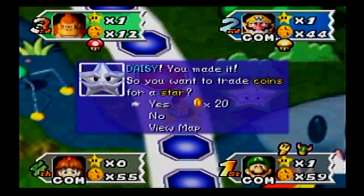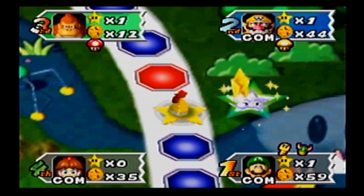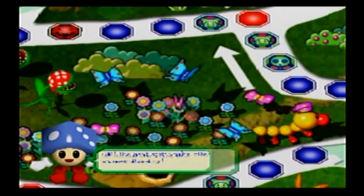Thankfully the Warp Block shenanigans don't impact Daisy that much. In fact, they actually hurt Wario more, I'd say. Because Wario didn't get anything from the bank, and he also just didn't get the star either. He could have saved that for something else.